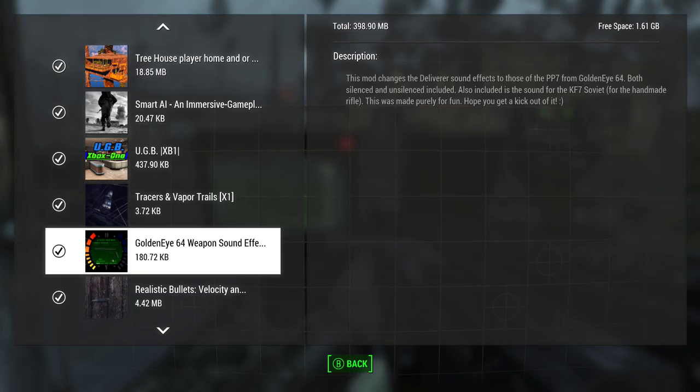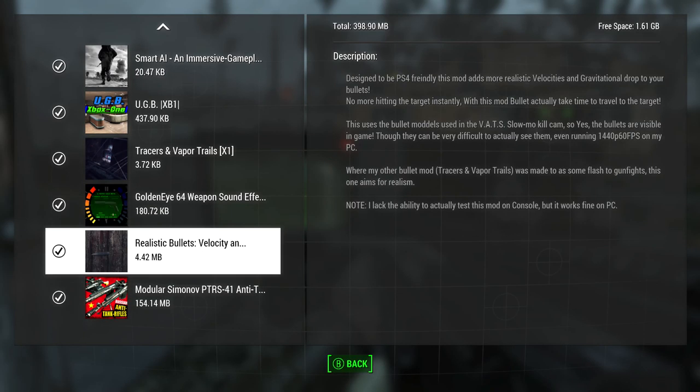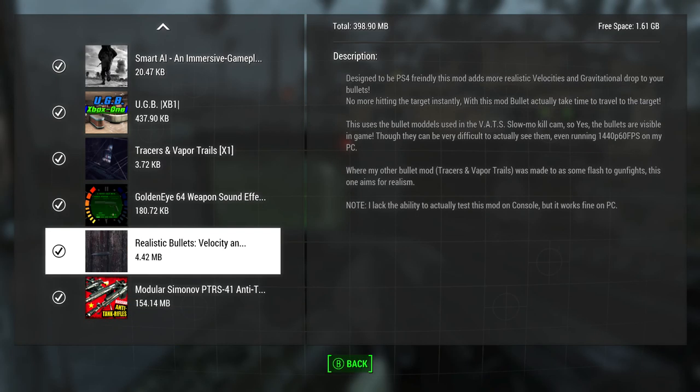Our next one is the UGB Xbox One by Fallout is Life. Then we have Tracers and Vapor Trails X1 by Shanik the Oat Meme, and Realistic Bullets Velocity and Gravity by the same guy, Shanik the Oat Meme.